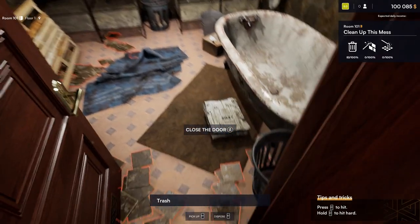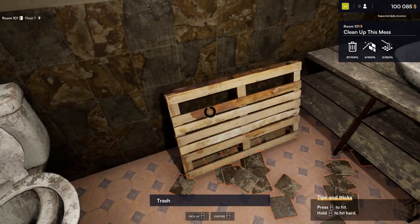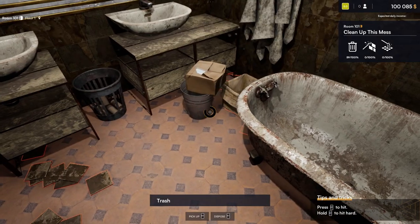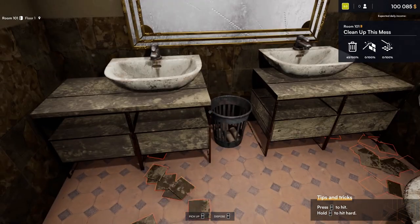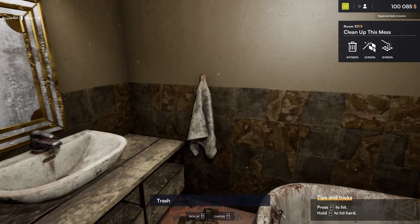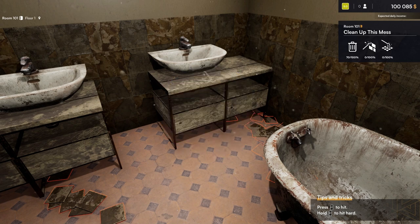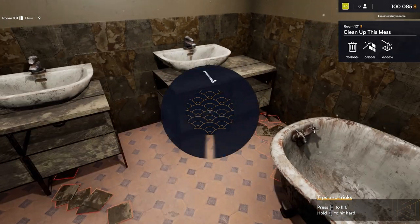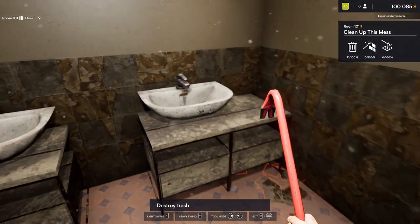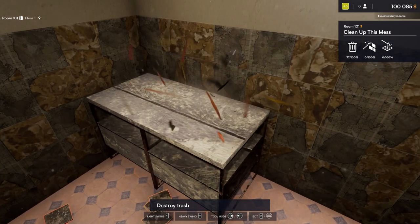Alright, we're going to the bathroom here. Clean up the bathroom — there's a trash can and even a pallet in the bathroom. Let me get rid of these cabinets. All of it is going to use the crowbar. Took our sink out.